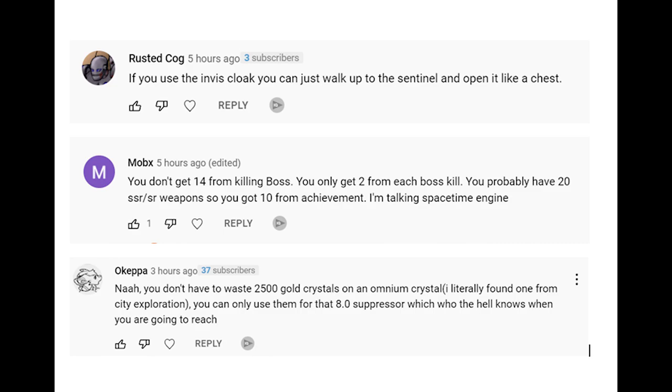Now for the correction and helpful hints section. Rustic Call mentioned that you can use the invisibility cloak to approach the sentinel in the Vera exploration guide, making it much easier to get the rewards. Mobox pointed out that I had 14 space-time fragments — I thought I got them from the raid boss, but it turns out I did an achievement and only got four from the raid boss. Okapa brought up that spending 2500 gold for an omnium crystal when most people aren't near an 8.1 suppressor doesn't really make sense, and I have to agree.